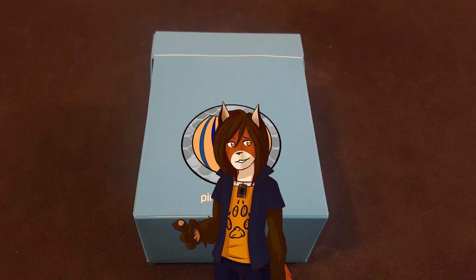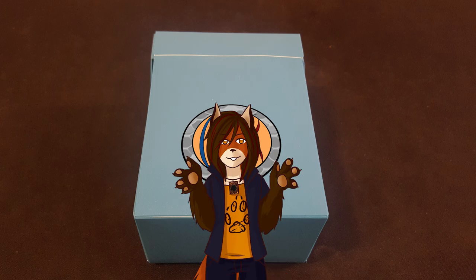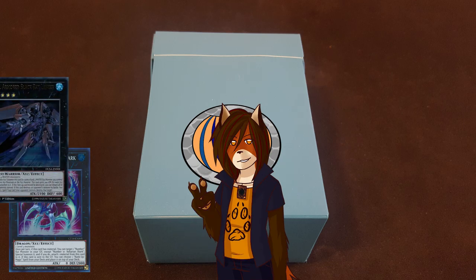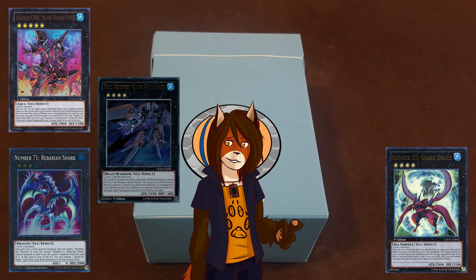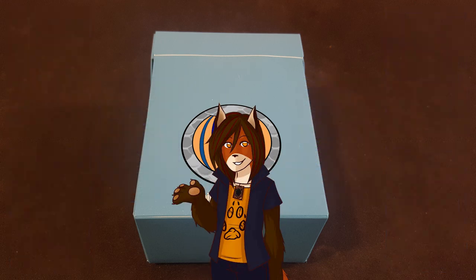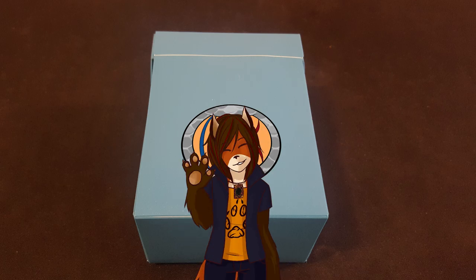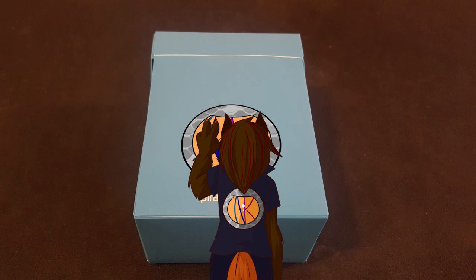And that is the deck. But now that this deck can function incredibly well pretty much on its own, I can start having way more fun with the tech ideas that the water attribute offers. Right off the top of my head, I'm thinking about removing 7th One for a second Coelacanth, and removing Rebarian, Black Ray Lancer, and C101 for something along the lines of maybe Shark Drake, Marincis Marbled Rock, and a card I used to run way back in the day, Mermail Abyss Gaios. But that's all up in the air, and you might be able to look forward to that in the next update. I thank you guys for watching the deck profile, and if you can think of any way that I can improve this all-water deck, feel free to let me know. This has been Nanashi, signing out.